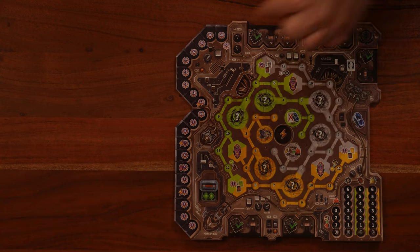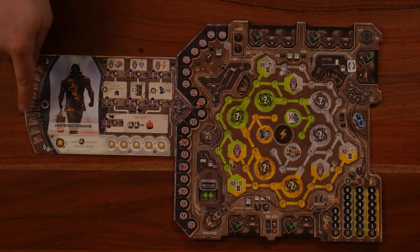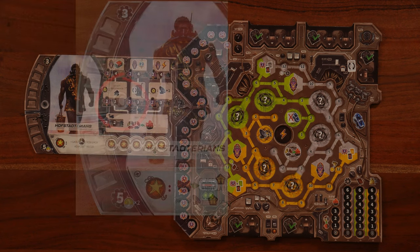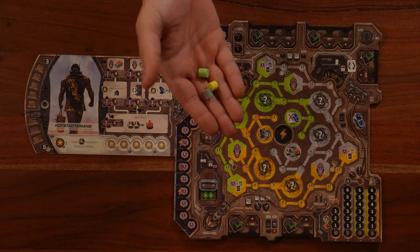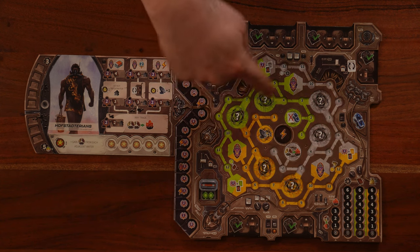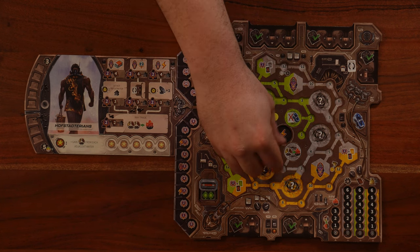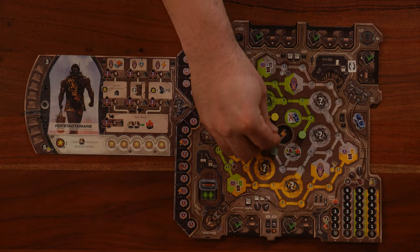Each player takes one of these player boards and chooses a random tribe board. When you put it on, make sure that the sun side is up — the moon side is only unlocked after you've played the campaign. Then you take the three machine track markers in gray, yellow, and green, and put them on their tracks in the first position. You'll take one energy token and put it right here at the center.